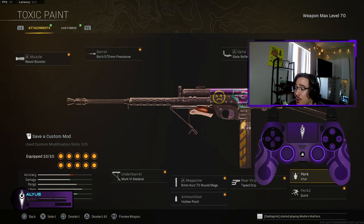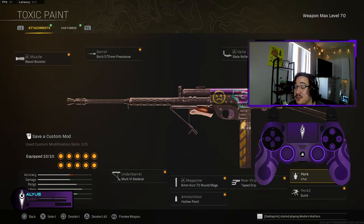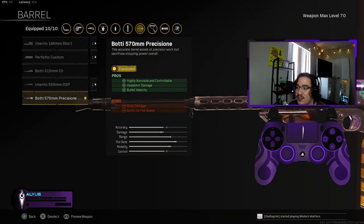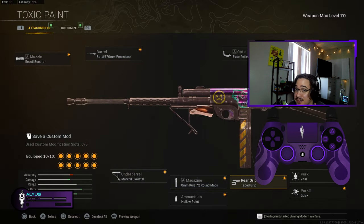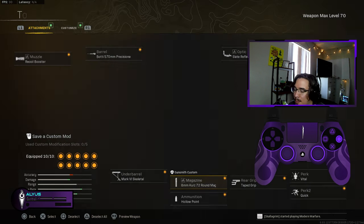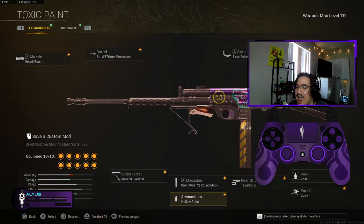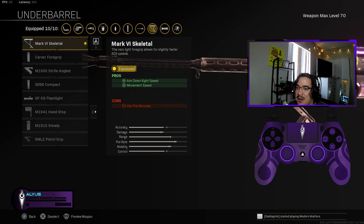The perk is vital instead of steady — the reason is it gives more torso damage which counteracts the body damage penalty on the precision barrel. Perk 2 is quick, rear grip is taped, magazine is 72-round for more damage and bullet velocity, and ammunition is hollow point so you're getting damage on the torso, limbs, and head.